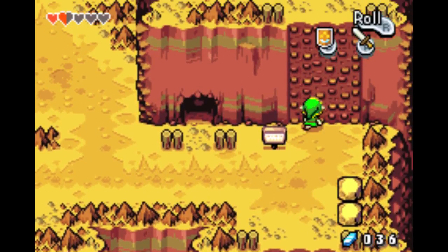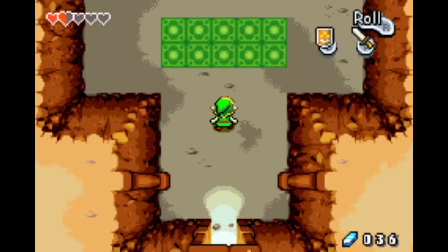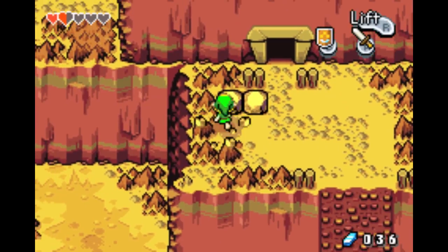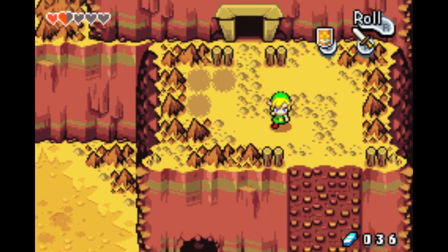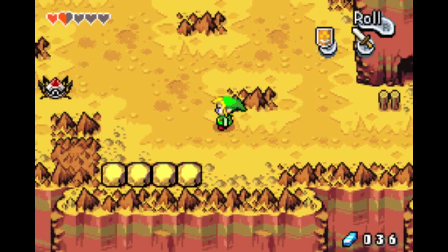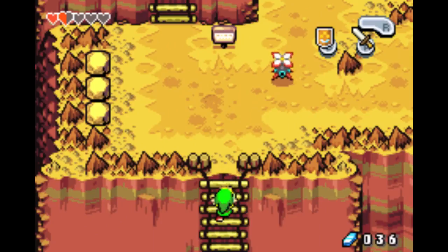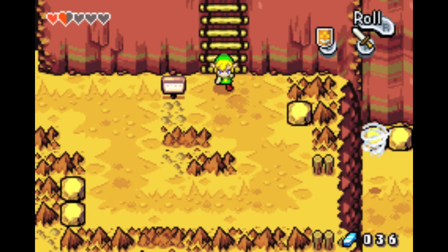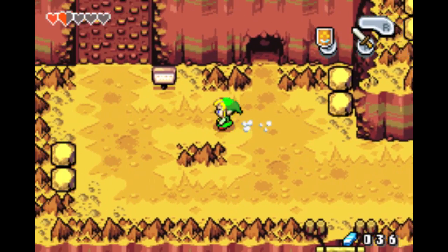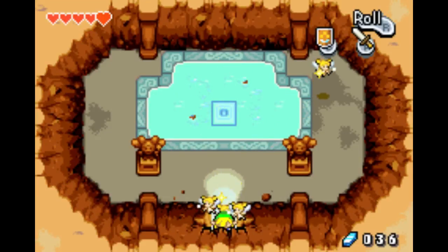Now we can climb walls like this. We can go in here, which I don't think we can actually do anything right now. I kind of need a heart — it's okay, I got fairies. This is what I mean by I'm really bad at this game. Let's go back down quickly and over here.